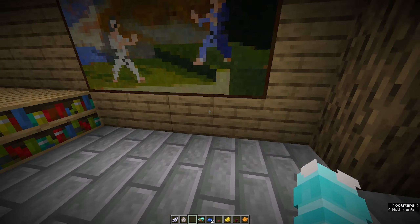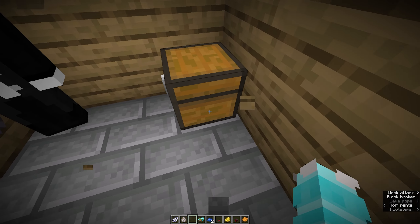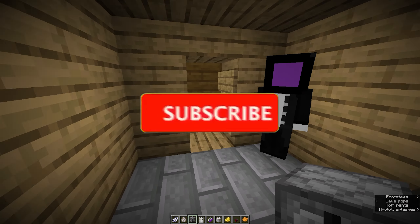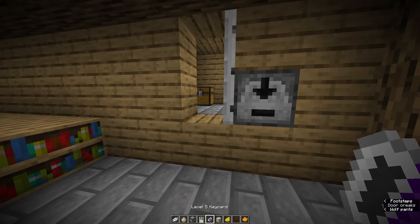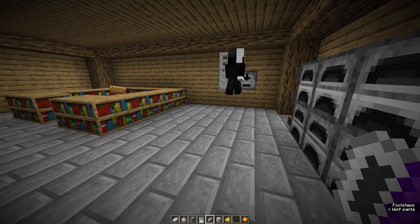Let's reinforce this place so no one will find us. I'll replace this painting with an iron door that only opens with a key card reader. It closes by itself — if you try to get in without a key card, you can't. That is so cool!